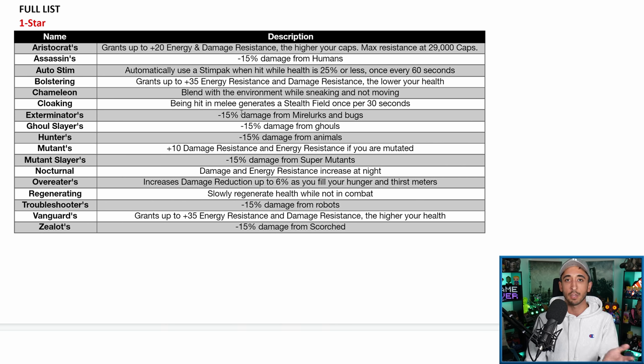Mutants gives plus 10 damage and energy resistance if you are mutated — Bolstering and Aristocrats provide better resistance if that's your goal, but Mutants will do in a pinch. Mutant Slayers gives 15% less damage from super mutants. Super mutants are pretty common in the game and are among the more deadly enemies, so out of the enemy-specific damage reduction attributes, Mutant Slayers is probably one of the better ones.